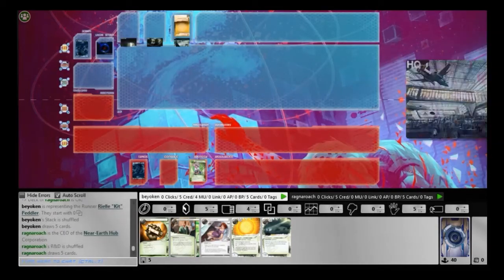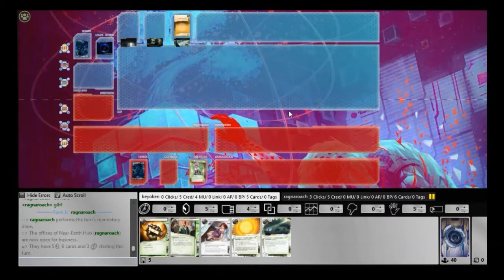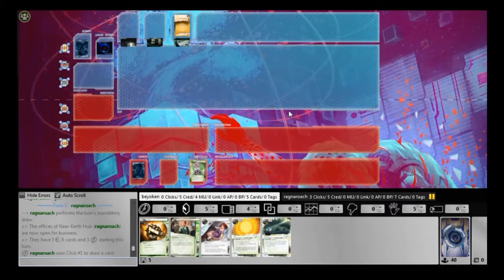Here's another video of my Ice Denier Kit deck in action. I'll be facing against Near Earth Park. This is a problematic ID because I need to figure out where exactly he used his influence.